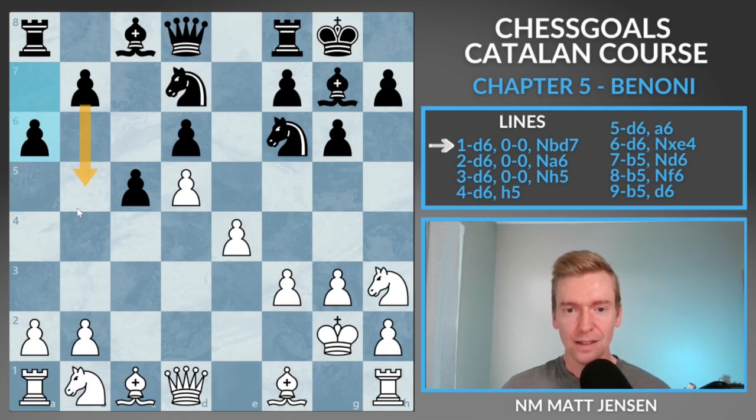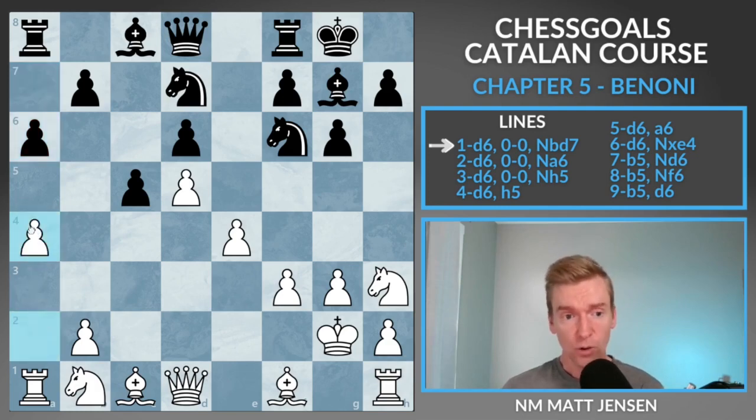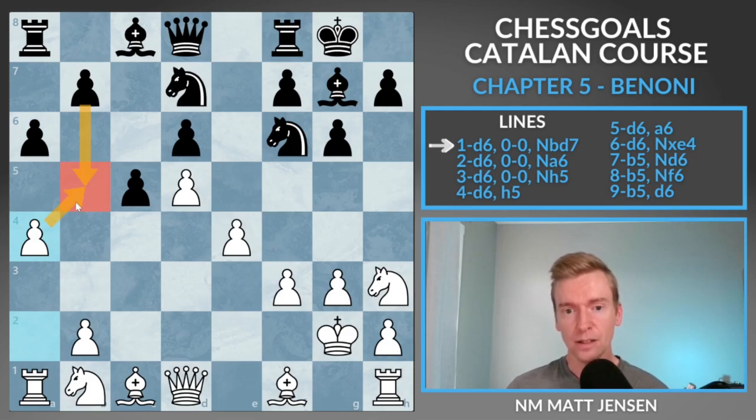a6 by black. This is the next key point — whenever black plays a6 in these lines, they want to play b5 next and get their comfortable queenside expansion. b5 right away obviously fails to bishop takes b5. So whenever you see a6, play a4. a4 is the way to shut down the b5 plan — the a4 pawn guards b5. That's just a general rule in all these lines: you see a6, you play a4.